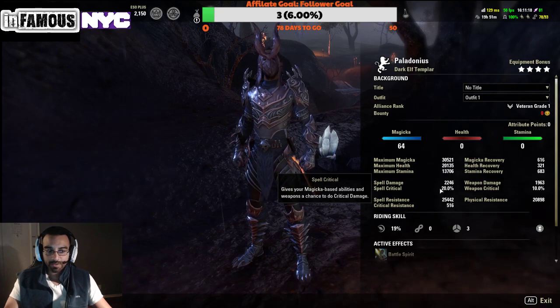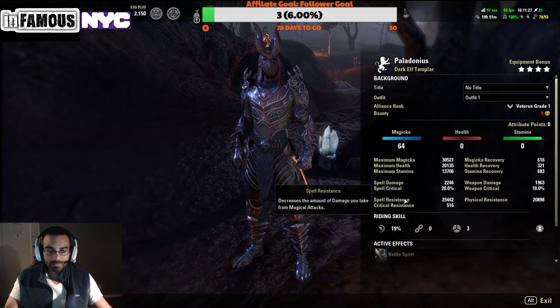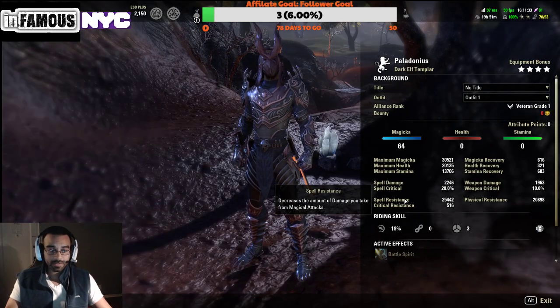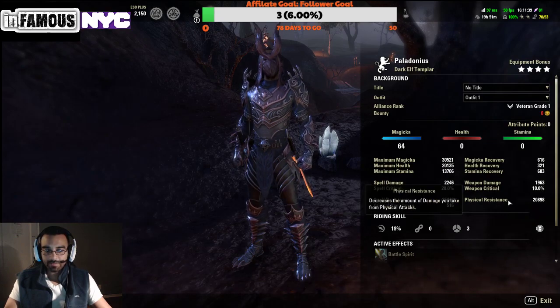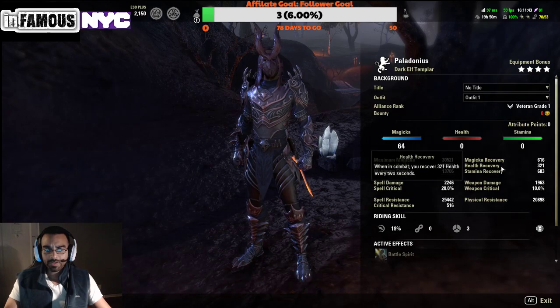Unbuffed we're running 2246 spell damage. We're at 20 percent critical in no-CP — we gain 10 percent critical as base and another 10 percent from running light armor. Spell resistance and physical resistance are pretty high unbuffed: spell resistance sitting at almost 25,500, physical resistance just shy of 21k. Recoveries are a little low but we'll go over that in the build.